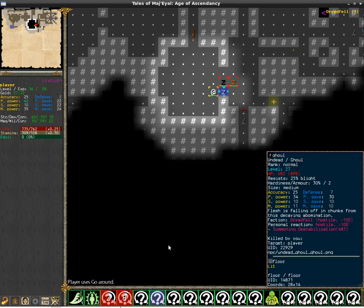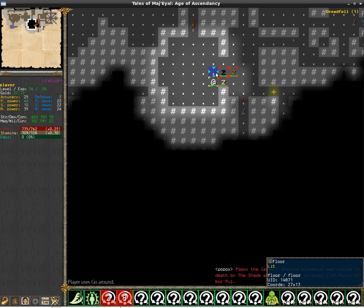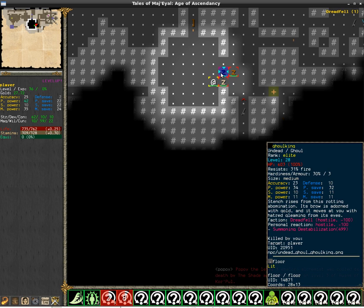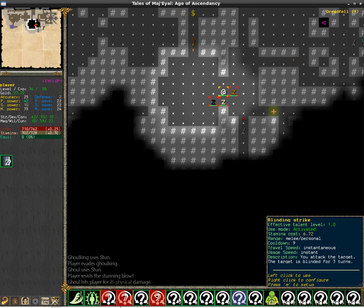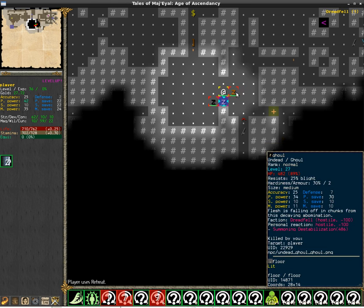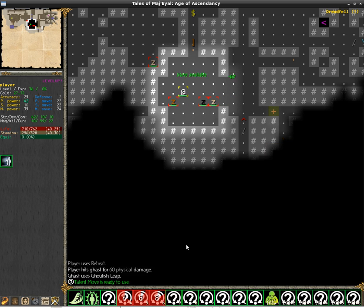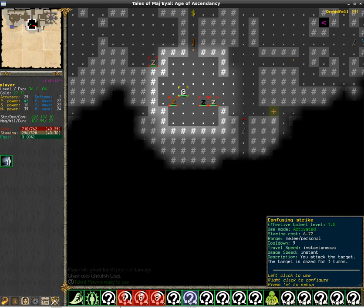Then there is Retreat and Go Around. I'll show Go Around first — basically the skill allows you to switch places with another target and you also gain a small evasion bonus, allowing you to reposition yourself. And then there is Retreat, which is where you attack something and then knock yourself back.